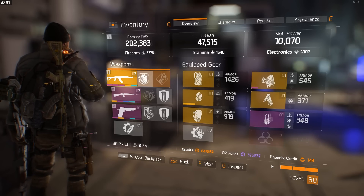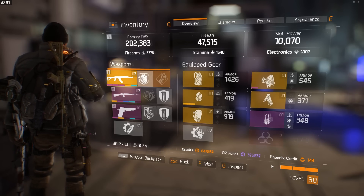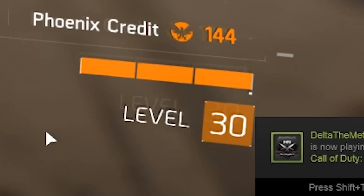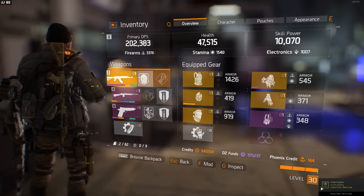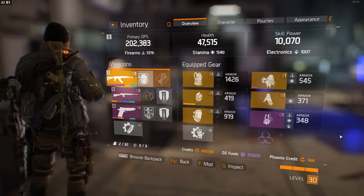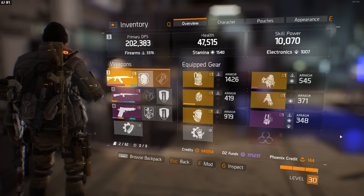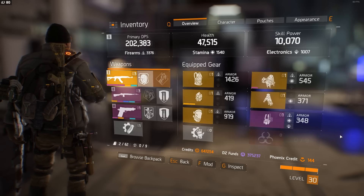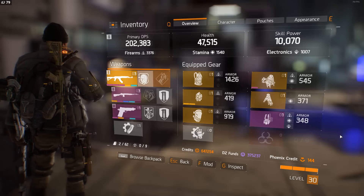Welcome back ladies and gentleladies. So you got The Division and you finally hit level 30 — the granddaddy 3-0. Now you're wondering what the hell do I do to get gear? They nerfed the dark zone, they nerfed Phoenix credits, gear drops have been nerfed. What the hell? Well, I'm here to help you guys out.